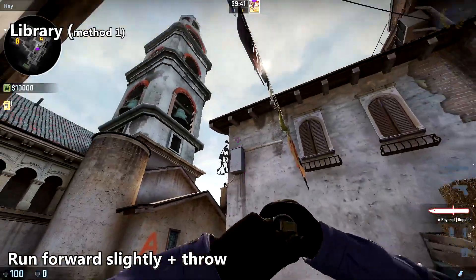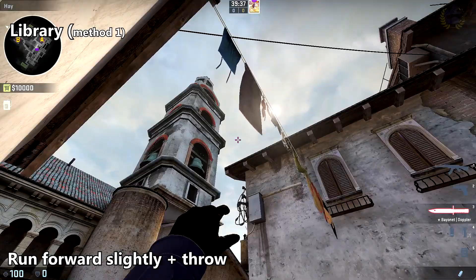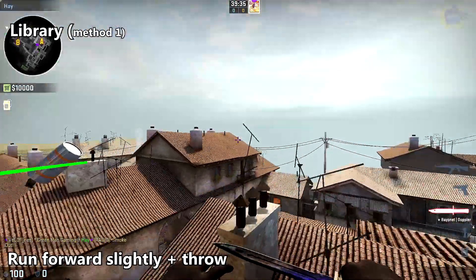To smoke off library, come up to that same clothesline shadow, aim your crosshair just to the right of this corner of the church about in the middle of the church, tap W, and throw.